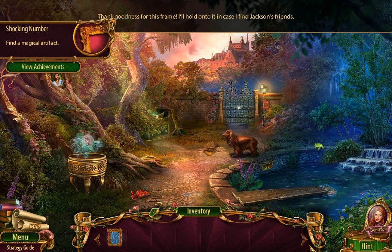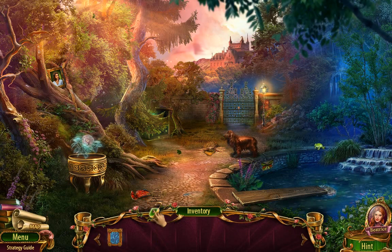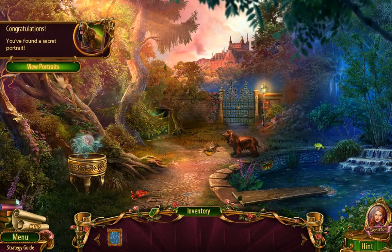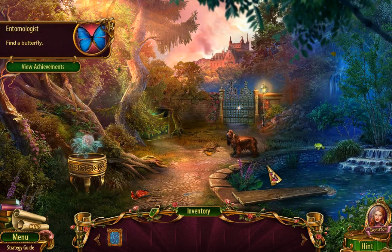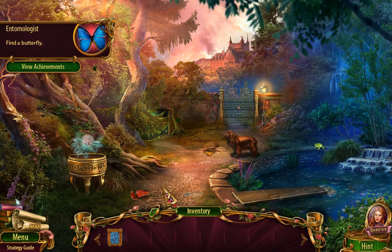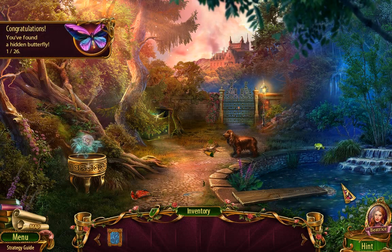Thank goodness for this frame. I'll hold onto it in case I find Jackson's friends. I found a secret portrait! Woohoo! Is this also a collectible? Oh, it is. It's a butterfly. Wait, how many collectibles are there? There are 26 hidden butterflies.